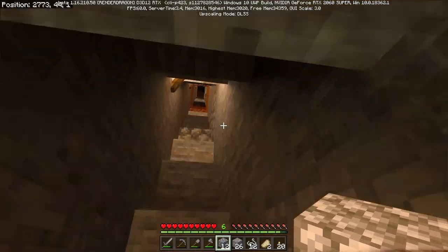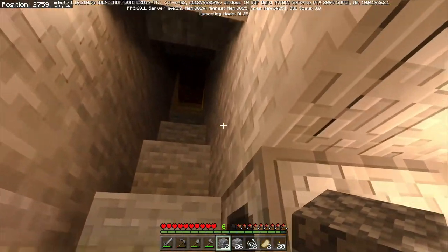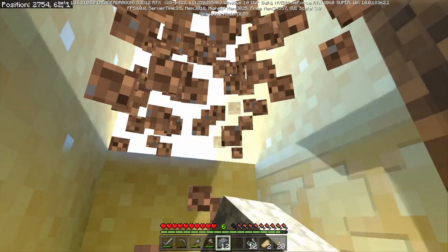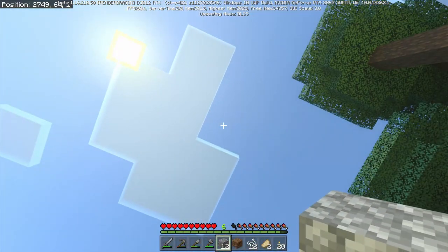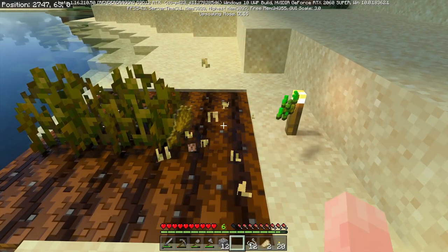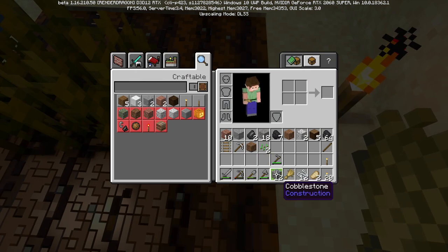We've got ourselves a stack of coal, 26 iron, and 12 strings. Let's stick these 26 iron in here and then check on the weather - oh, it's daytime, lovely. Looks to be about the middle of the day. How are our crops doing? My eye is deceiving me, or is that one fully grown? Yes, it is! So now we have wheat, which means we can lure things.